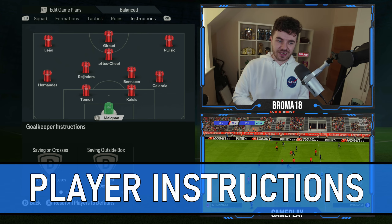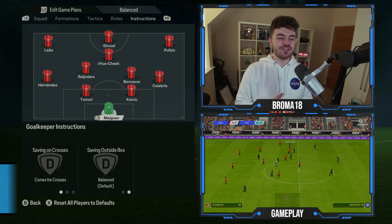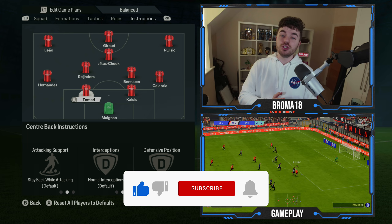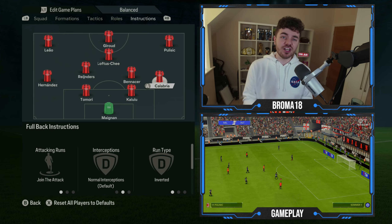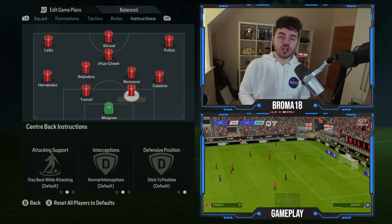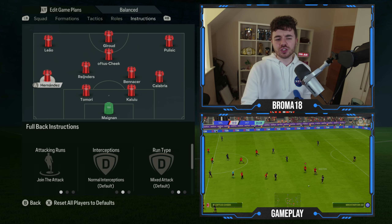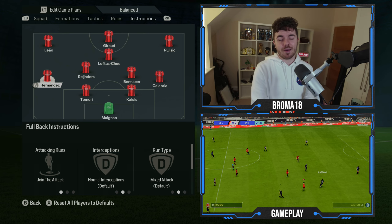Starting with Mike Maignan in goal — who's having a worldie of a season as always — he comes for crosses and saves outside the box on balanced. For the two centre backs, you don't need to change any player instructions. Calabria, as the inverted fullback, has his run type on inverted and attacking runs on during the attack. Hernandez is slightly different — still on during the attack, but his run type is on mixed as he will sometimes invert and sometimes overlap.